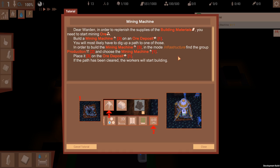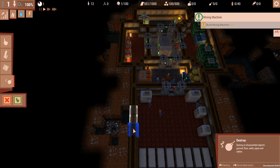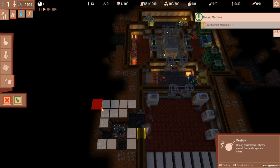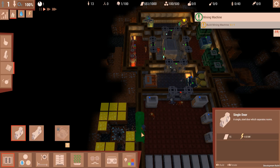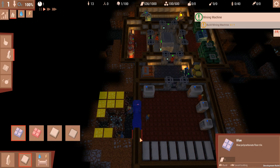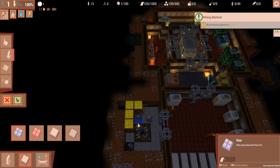In order to replenish the building supplies you'll need building materials, so you'll need to start building. To do that, build a mining machine and shove it onto a deposit - you'll most likely have to dig up one of these. We have one right here, so what I'm going to do is destroy that, that and that, and then dig out this little room. I'll add a door right there and shove in some blue floors - why the hell not.